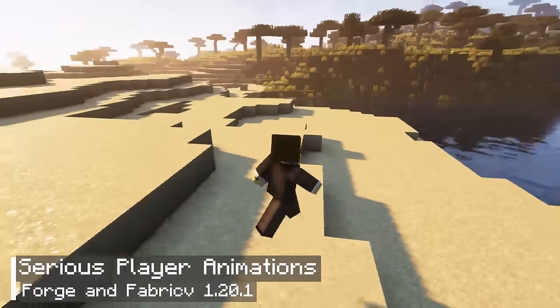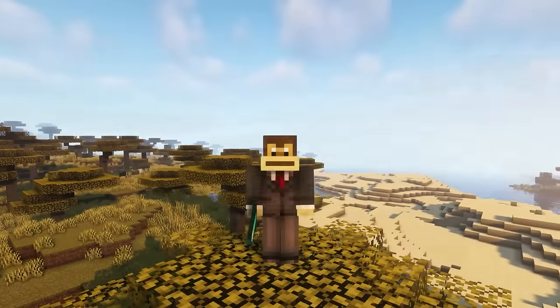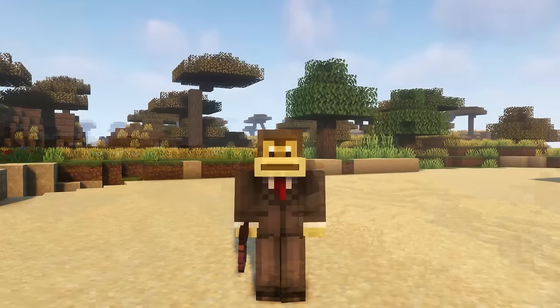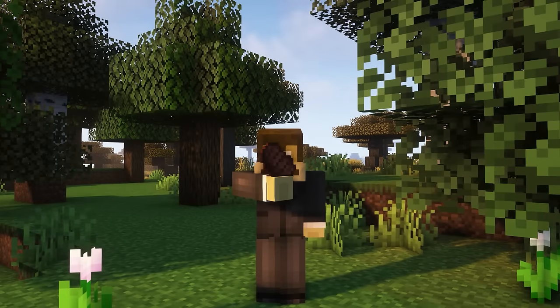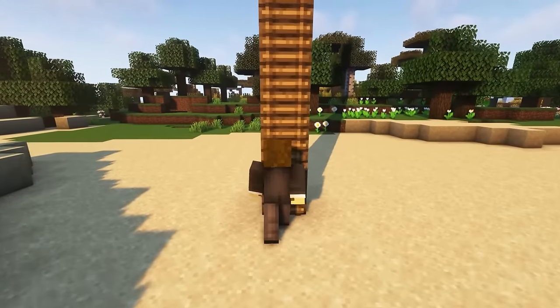The next mod is Serious Player Animations. This mod introduces new animations for common Minecraft activities such as running, jumping, fighting, or eating. Currently, this is a new animation mod only available on version 1.20, but there will likely be more updates to come in the future. Additionally, this is a lightweight mod, so it is suitable for adding to your mod packs.